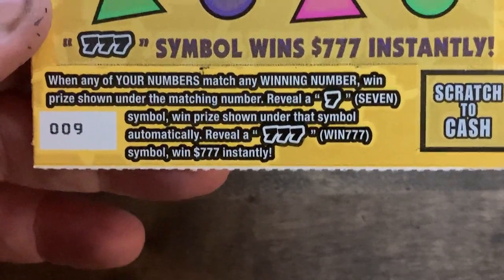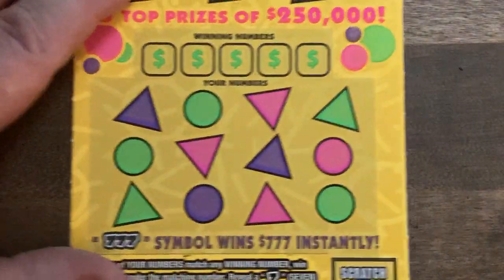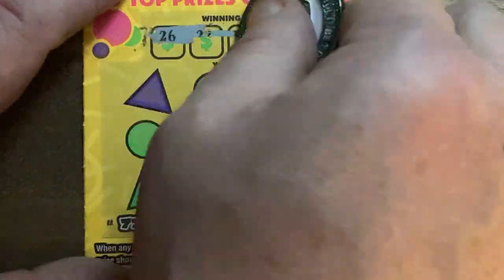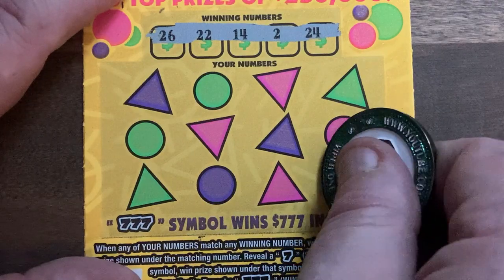Next up is the Triple Seven. We're looking for the seven symbol for an auto win, the triple seven for a claimer — 777 dollars. Odds are one in 4.18. Let's see if this one can come up with any money. Ticket number nine, and it's a white line — and I'm a poet and I don't even know it. 26, 22, 14, 2, and 24.